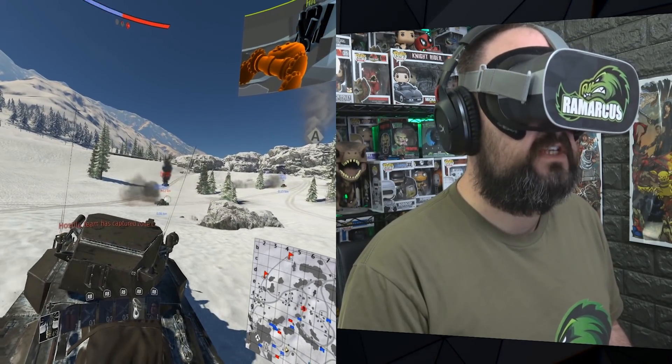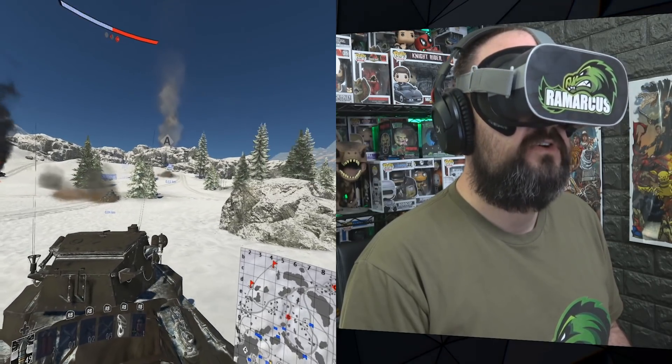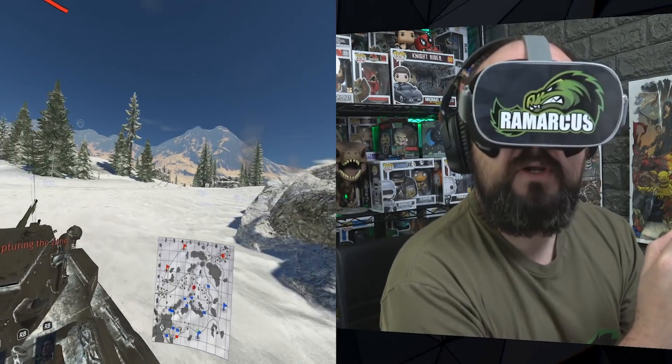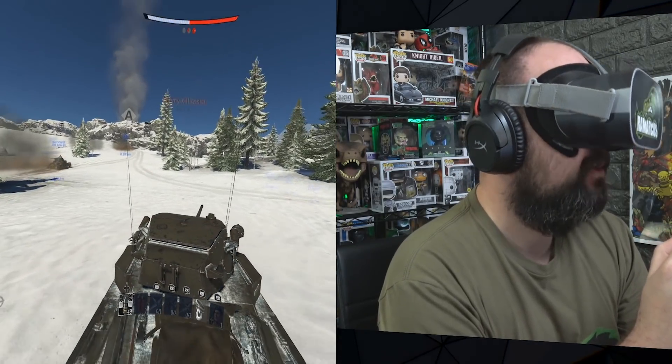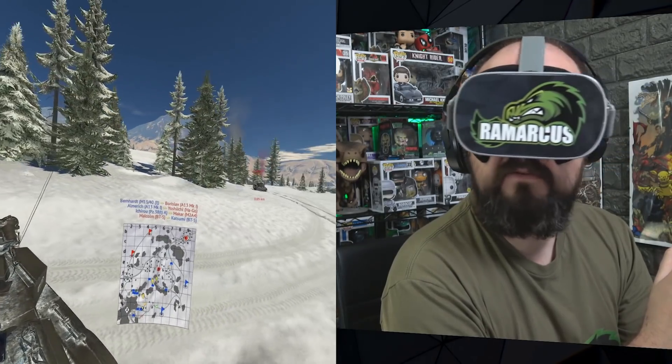Let's use the controller. For some reason, because I selected control pad it's now forgotten about my other controls, so let's use the control pad. This is the Xbox One Bluetooth controller connected to my PC — not connected to my Oculus Go. Where am I? Looks like some people are over this way.